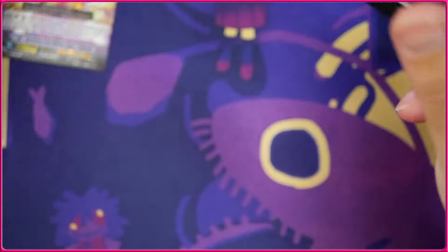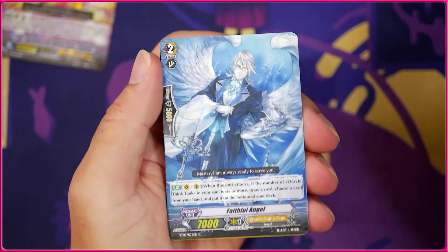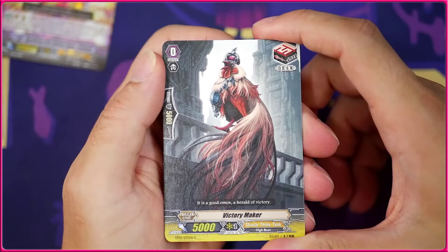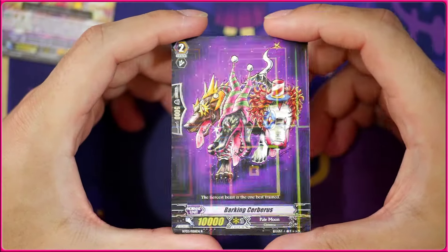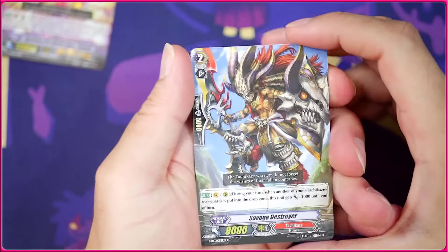We're almost halfway through now — here we've got the right side of the box. We got another Succubus, another Fateful Angel, the stand trigger again, Victory Maker — I love this card just because of its insane name and it's a crazy looking bird. Then we're going to get the Barking Cerebus — pretty cool looking card for Pale Moon, but it's just their 10k grade 2 vanilla. Last pack from the right side, so we're halfway through.